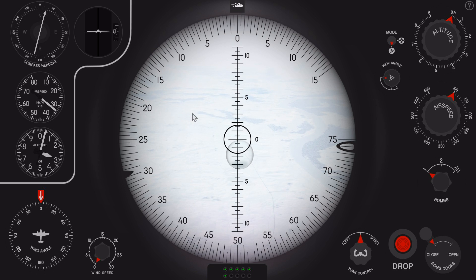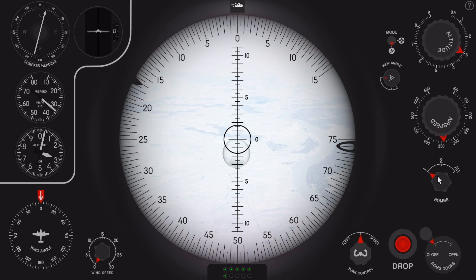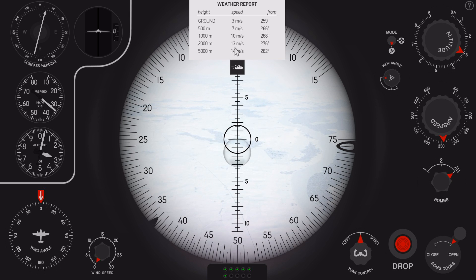Now that I'm heading in roughly the right direction, I can input my airspeed and altitude to save time. My altitude is 3000 meters, so I input that, and my airspeed is 340 kilometers per hour, so I go to the airspeed knob and input that. I also want to drop all my bombs at once and I'll open the bomb bay doors. Opening the weather report, I want to use the data at 2000 meters because that's the correct wind for my altitude. I'll input 30 meters per second, and take note that the wind is blowing from 276.